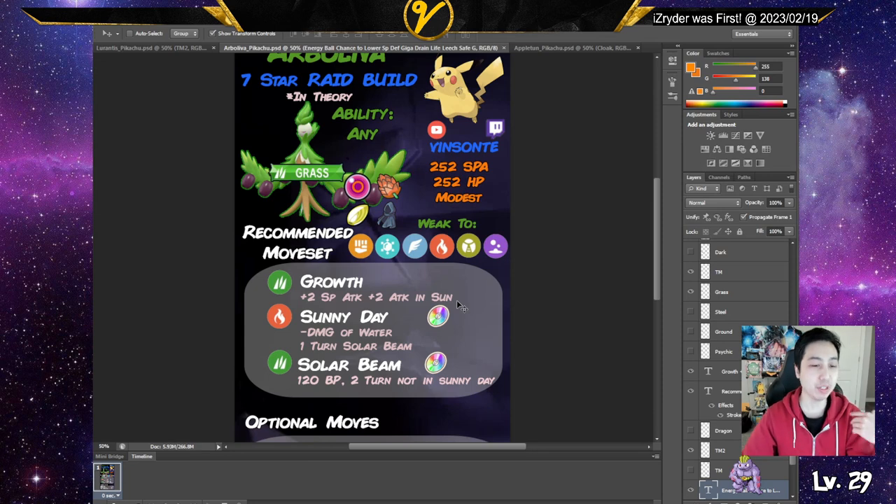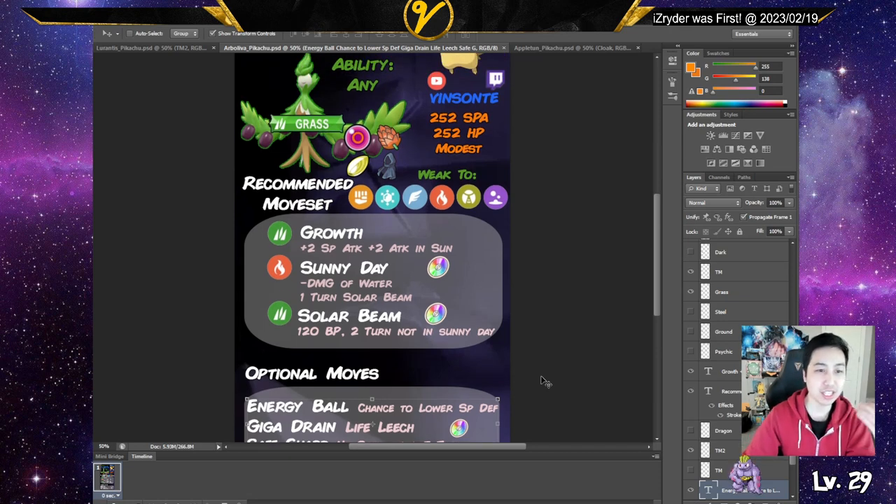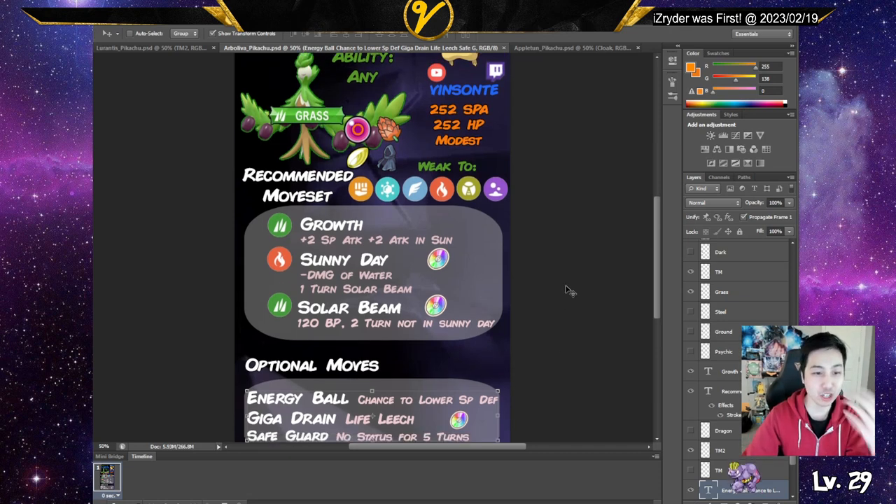The concept is pretty much the same: Growth in sun gives you plus-two Special Attack, and then Sunny Day and Solar Beam. The optional move is Energy Ball, which has a chance to lower Special Defense — but it's a chance, not guaranteed. Then there's Giga Drain to get your HP back, and Safeguard, which actually prevents statuses for your whole team, not just you. So this is a nice support option but also has decent Special Attack.